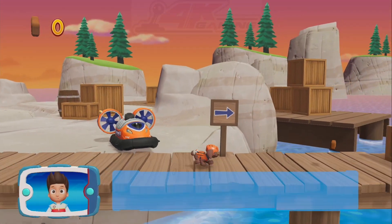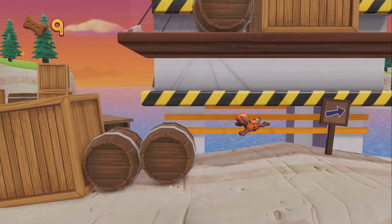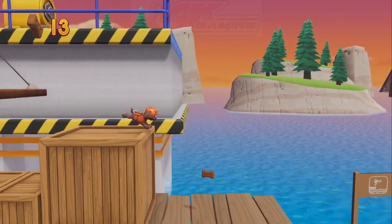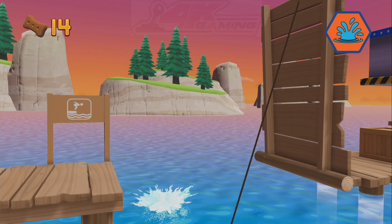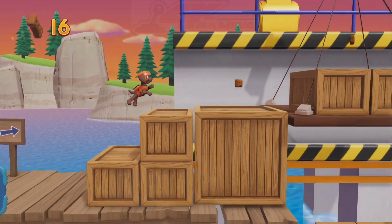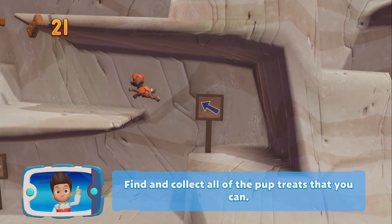Zuma! We need to get the light that Captain Turbot dropped into the bay and take it to him at the top of the lighthouse. Help Zuma dive in and get the light! Pick the Puppability! That's great! There's a golden paw print close by! You found a golden paw print! Collect all of the golden paw prints that you find! Find and collect all the pup treats that you can!